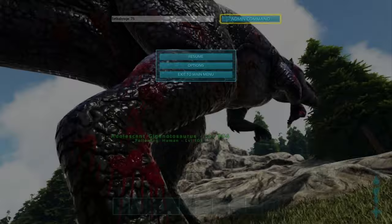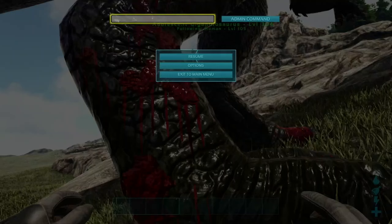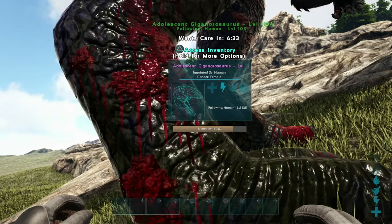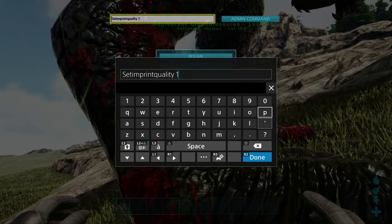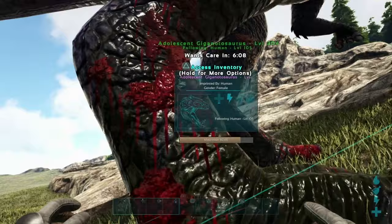To change the imprint percent on your dinos, enter the command SetImprintQuality — all one word — and then any number greater than 0. 1 is 100% imprint. However, you can use a larger number than 1; for example, 100 will give your dino a huge imprint stat boost. Automatic, easy, instant imprints.